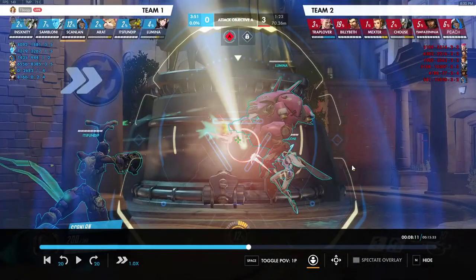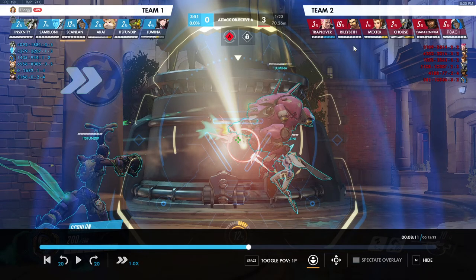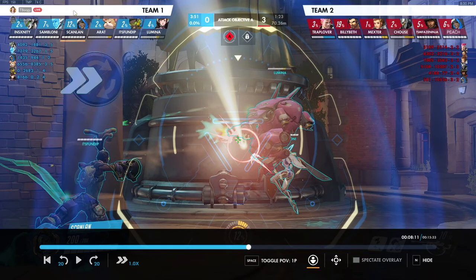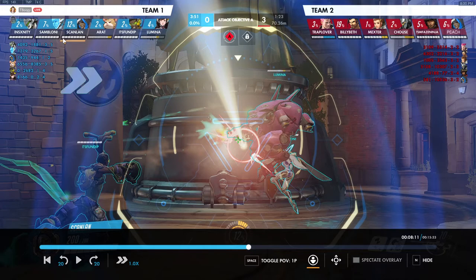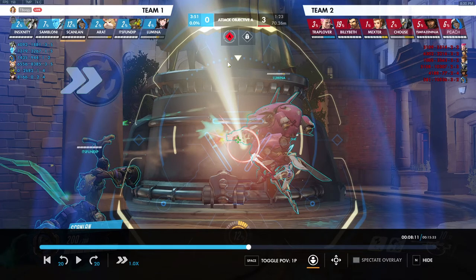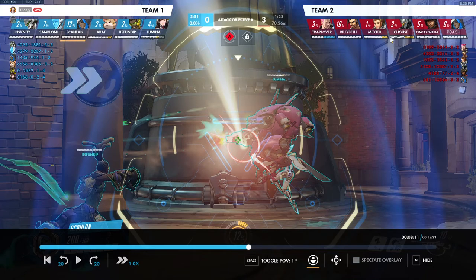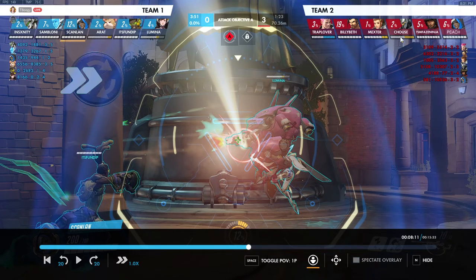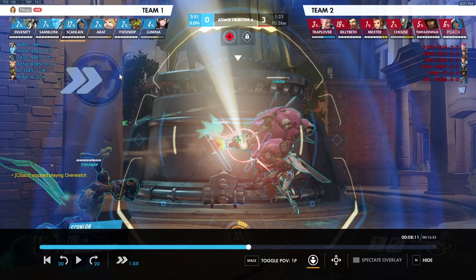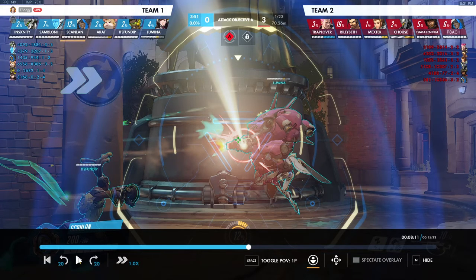We're working with different compositions here — we're on a dive, they're on an overall brawl composition. We have a nano blade combo. Besides that, we have Echo — nanoing Echo while she's ulting is usually going to be very good because it lets her charge ultimates even faster due to doing more damage, and gives her more swappability. A nano-boosted Echo who's copied Reinhardt is always better than a regular Reinhardt, because on top of getting that value, nano boost makes her do more damage which charges more ultimates faster. Nanoing Echo is usually a great option unless she's copying a bad target.